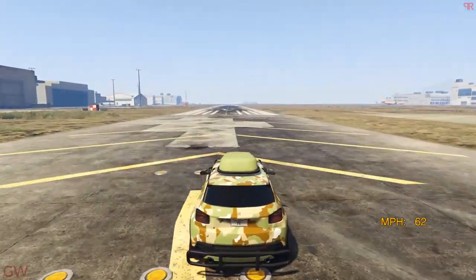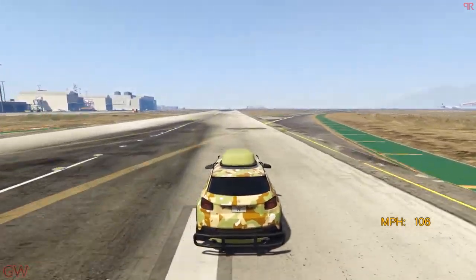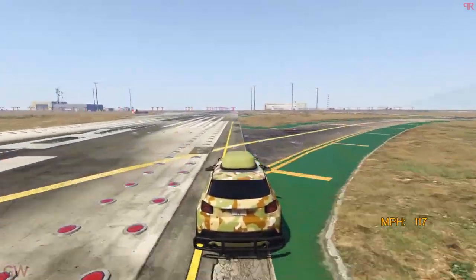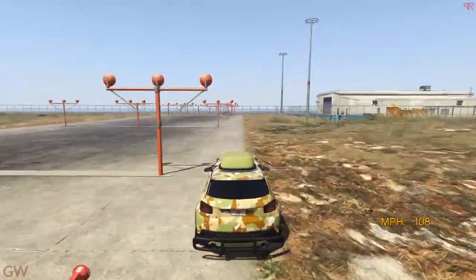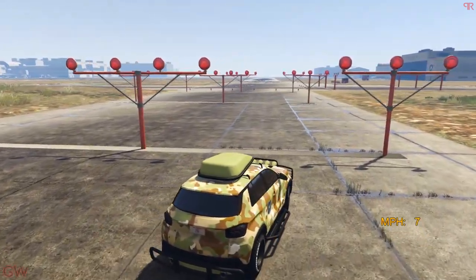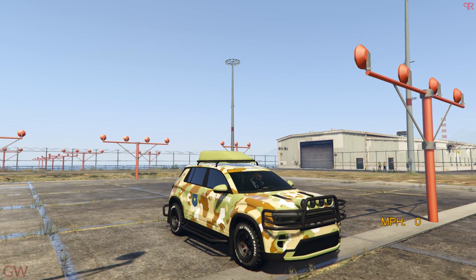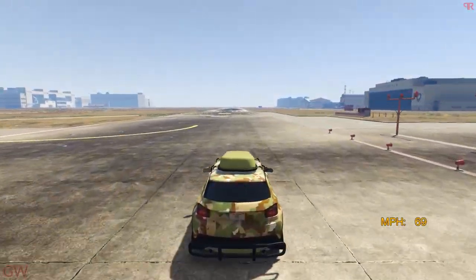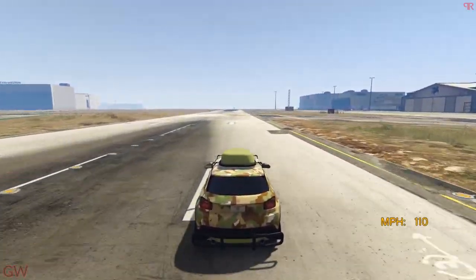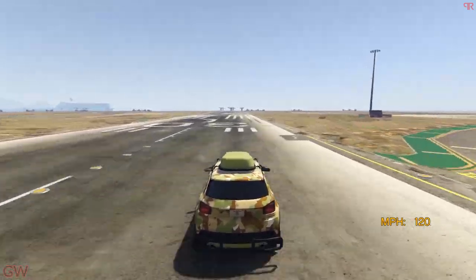We've crossed 100 miles per hour, 110, 115, 117 — not bad. We kind of hit the sidewalk there. 117 miles per hour, and the last two vehicles we tested also came up to 117 — so what is going on there, Rockstar? Let's do another final quick run. Crossed 110 miles per hour, 117, 120 miles per hour — freaking crazy guys.